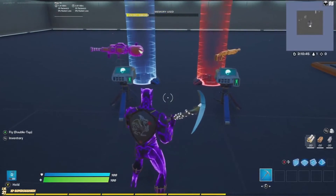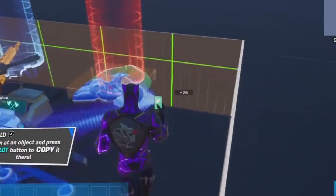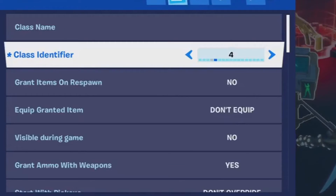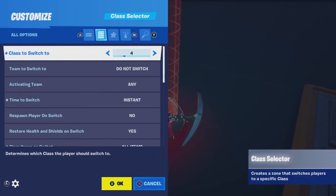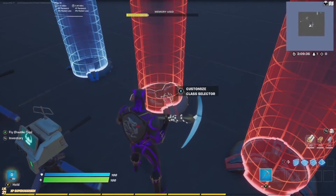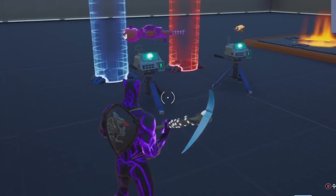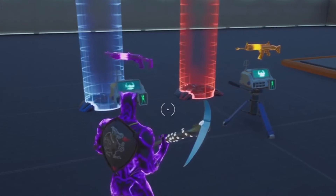If you want to add more loadouts, you'll need to copy the class designers, go into the options, and change the class identifier. Then go to the class selector and change it to the appropriate class number. You'll also need to update the channel options so each class selector properly disables the previous one before activating the next — that part is a bit more complicated, so I suggest sticking with just two loadouts if you don't fully understand it.